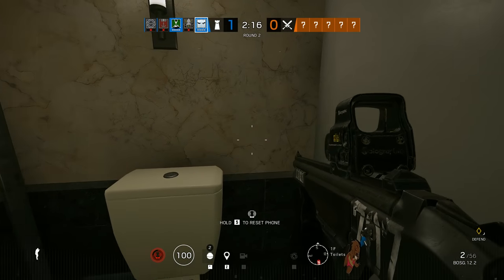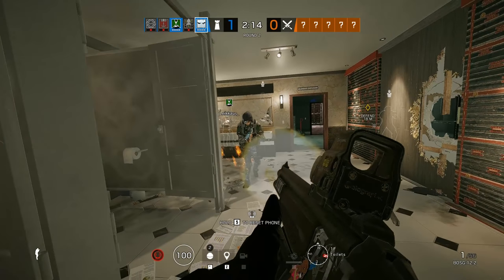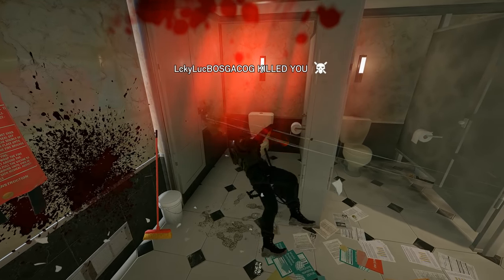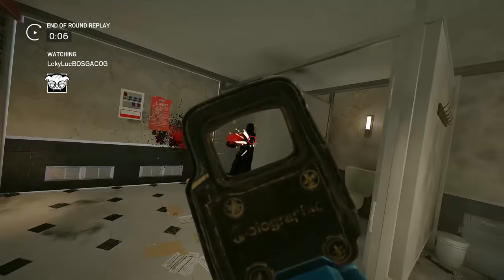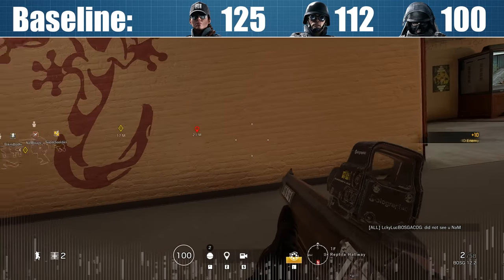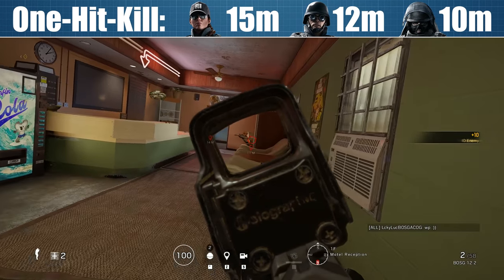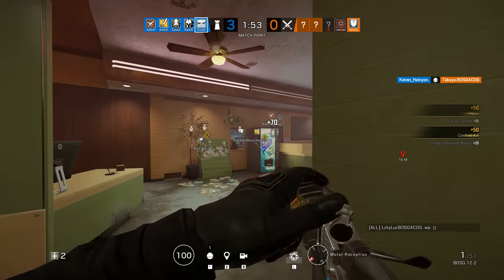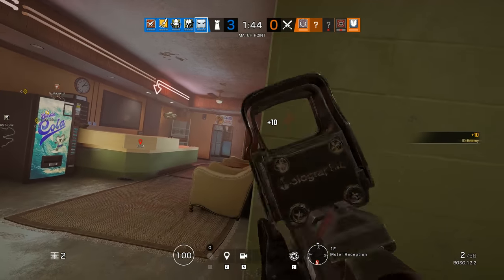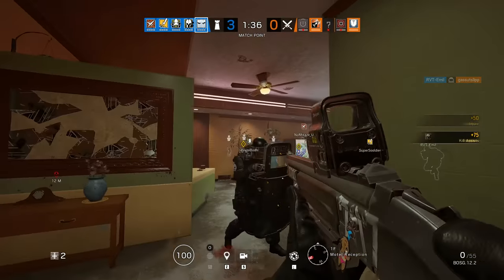As a double-barrelled shotgun, it only has a capacity of two shots, and even though you can chain those together with a significant fire rate, recoil has always been the limiting factor. Even at relatively close ranges, firing two shots in quick succession will pretty much guarantee the second shot sails clean over your opponent's head. So realistically, you can only ever fire one shot at a time — and for that reason, it makes perfect sense that the BOSG has a baseline damage of 125 points. Taking damage drop-off into account, the gun can one-shot 3-speed opponents up to 15m, 2-speeds up to 12m, and 1-speeds up to 10m. With Rook armour, 3-speeds effectively become 1-speeds, while 2- and 1-speeds will need two shots at all ranges. And as we can see, the BOSG has never actually been a great weapon for spawn peeking.